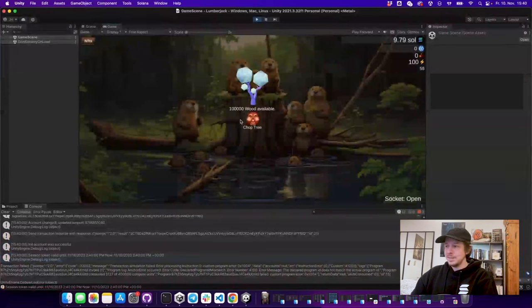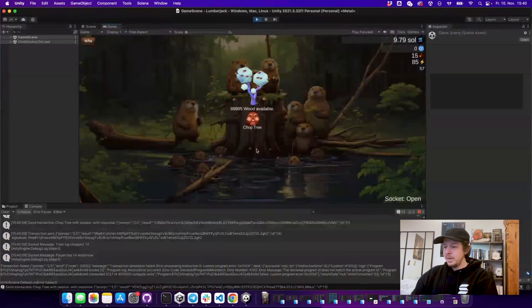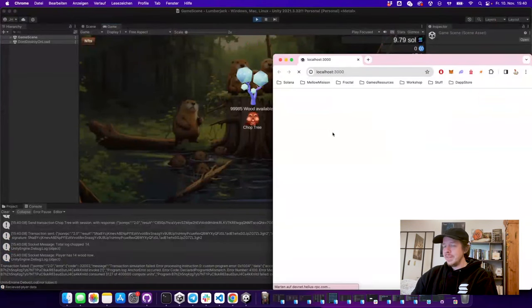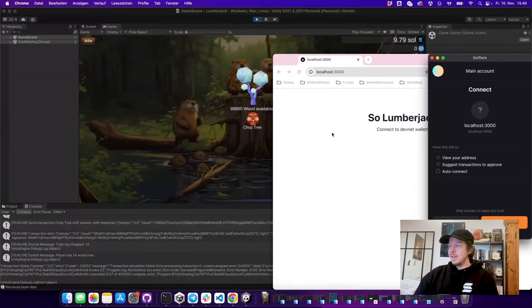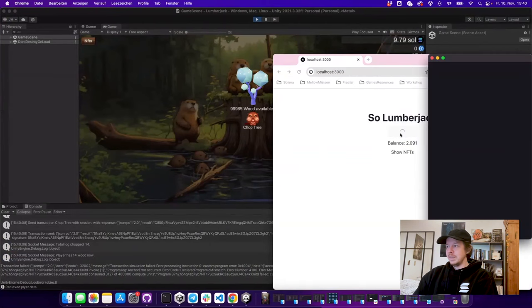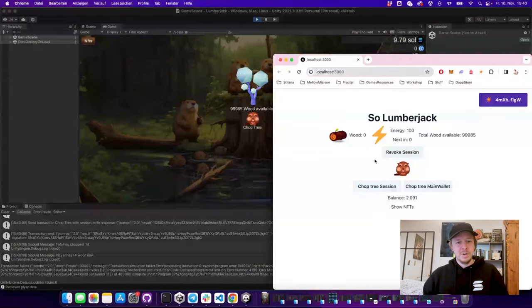Now we have an account and we can see there's 100,000 wood in this tree. We can chop from Unity and also chop from our JavaScript client. This is now our own program deployed to Solana — and now you can improve on it. For example, in the Solana program examples you can see there's a multiplayer city builder where multiple people build something together.